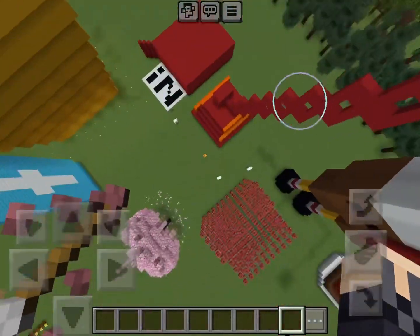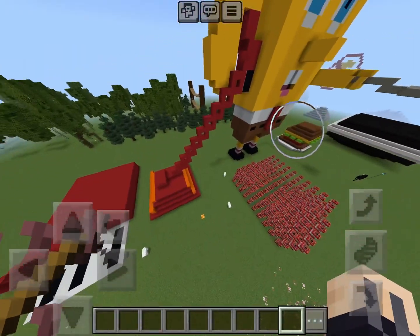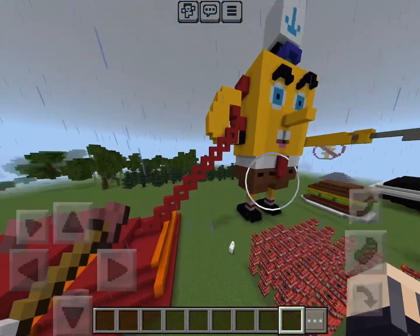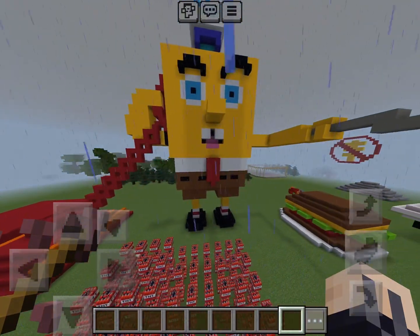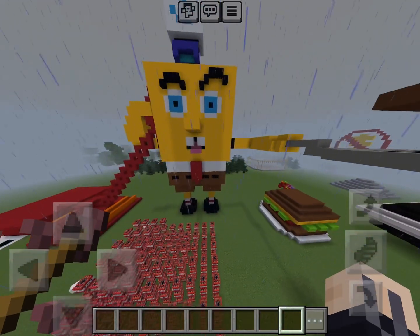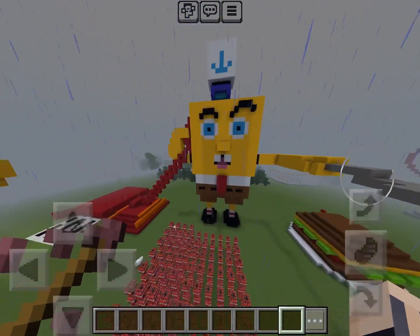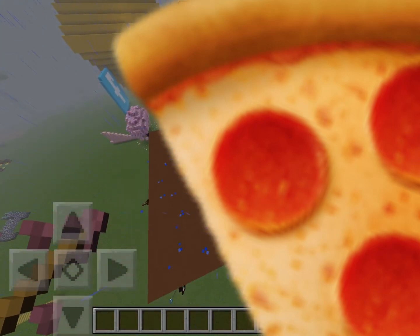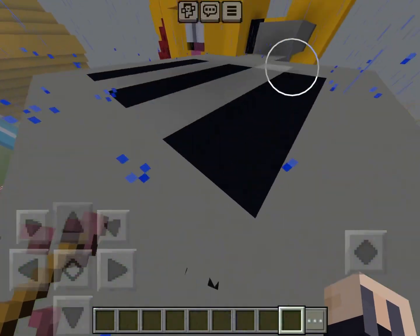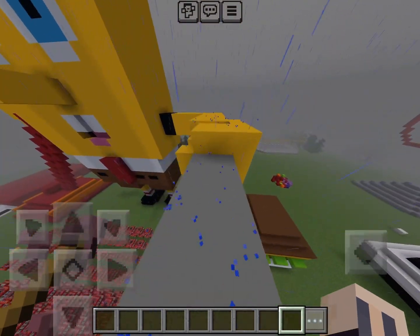It is — a giant SpongeBob! This is my first ever sculpture build, I think. There's like a door maze, and he's actually holding a phone, which is really cool. His eyebrows are not inside him, and his mouth actually opens — he's proper 3D. And here's a Krabby Patty. I'm trying not to show too much of the other builds because I want to show them individually.